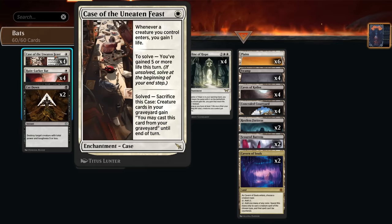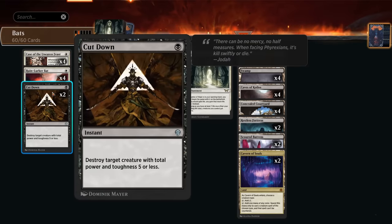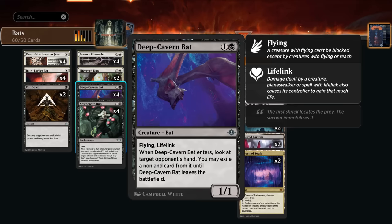There's Ruin Lurker Bat at one mana — a one-one flying lifelink — which is perfect and occasionally lets us scry one as well. We've got a bit of interaction with Cut Down, and at two mana I'm currently playing the full set of Nowhere to Run, since in the wake of the Leyline of Resonance banning the aura strategies have become even more popular. It's a great way to take out their creatures while potentially ignoring ward and hexproof, which those decks have a lot of.